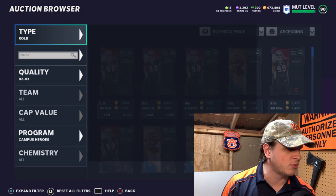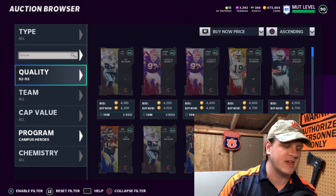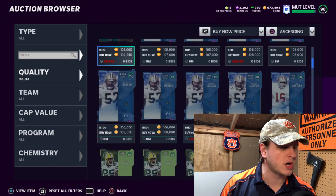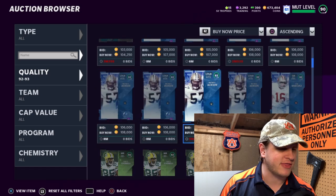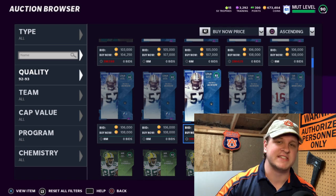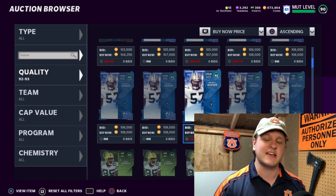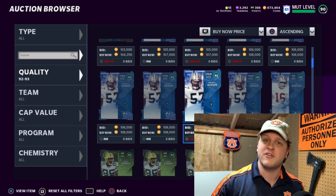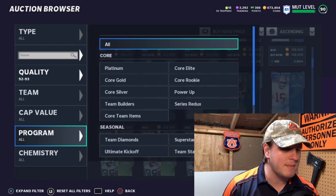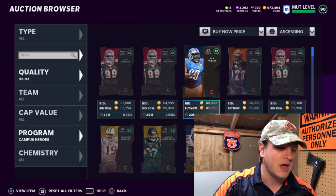Let's jump up to the 92 overall Campus Heroes cards. Before filtering by program, let's look at base 92s — going three or four rows down, they're selling for around $108,000. After tax that's about $97,000, so I need to buy around $90,000 or below to profit. That gives roughly a $7,000 coin profit — much bigger than the 82s, but we're also investing a lot more.